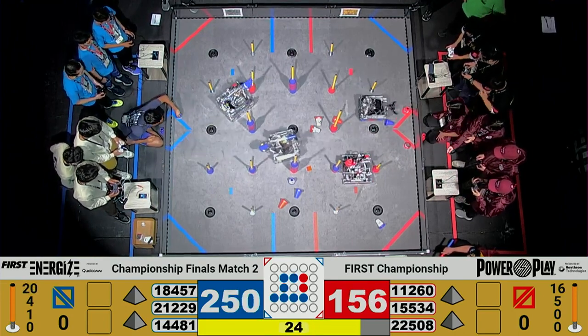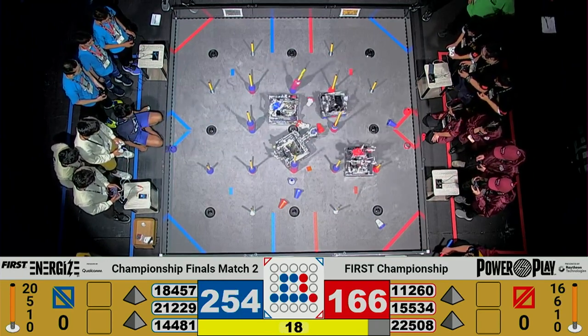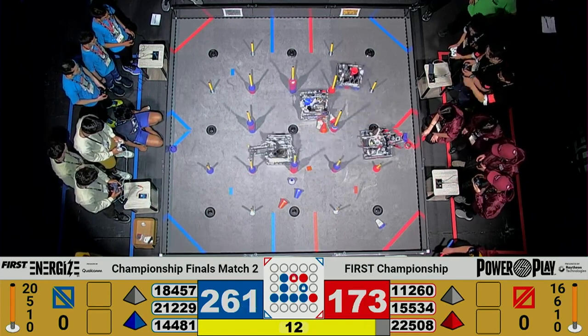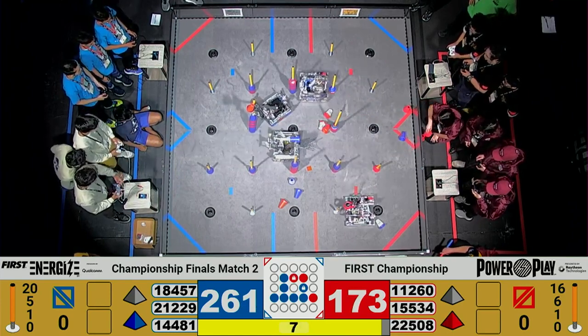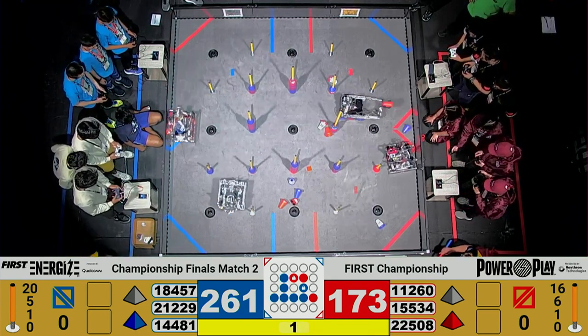Beacons coming out on the field. Teams will be able to cap and maintain control of the junctions with them. First out is from Don't Blink for the Blue Alliance, but 22508 follows closely behind with their beacon. We see a second beacon out for both alliances. One up for Blue, it is good. A last beacon up for Red — let's see if they can make it with 4, 3, 2, 1.